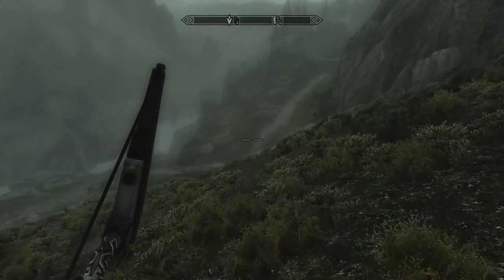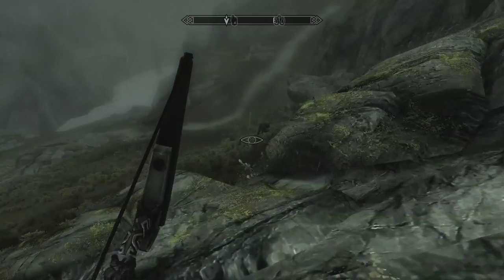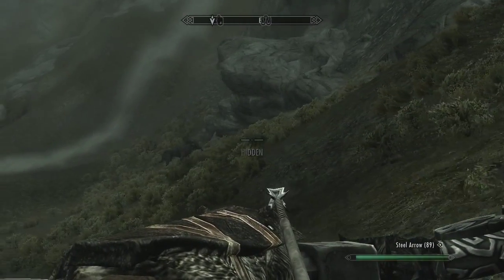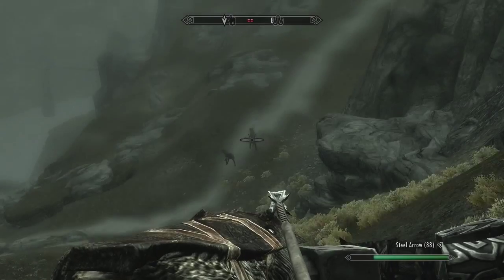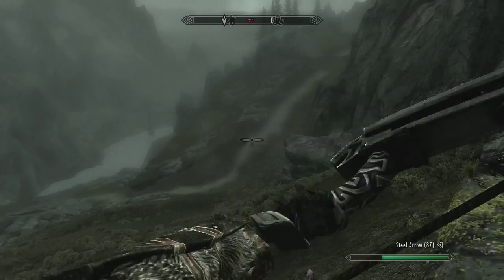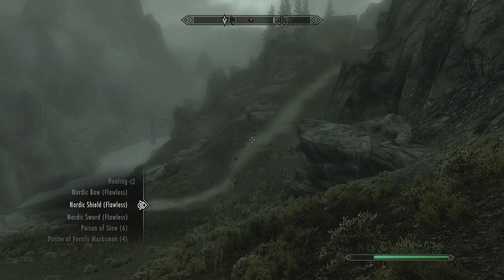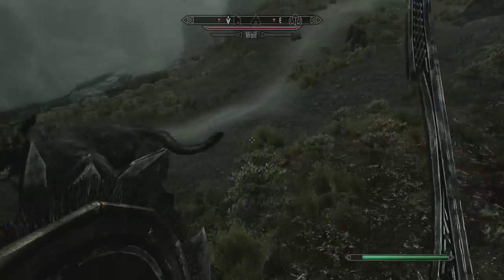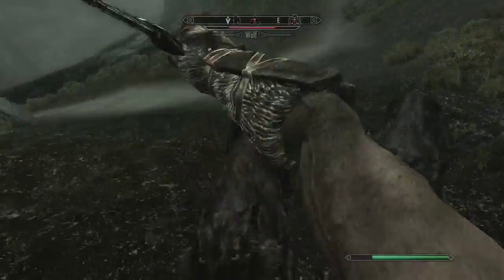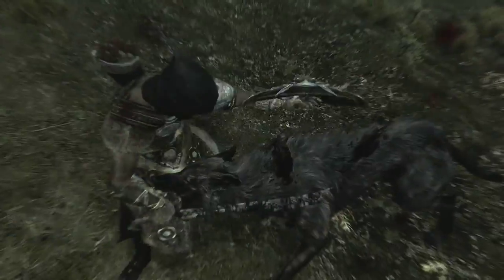I'm going into sneak mode. There's a fox — and he's got wolf company. My useless aiming as usual — I've already given the fox a rock joint. I'm just wasting arrows here, so let's go to our sword and shield combination and get up close and personal with these wolves.